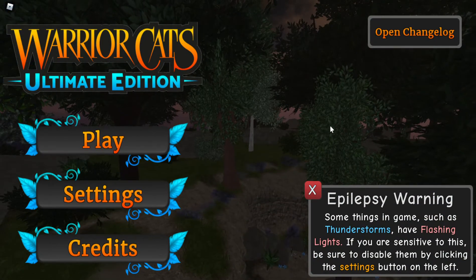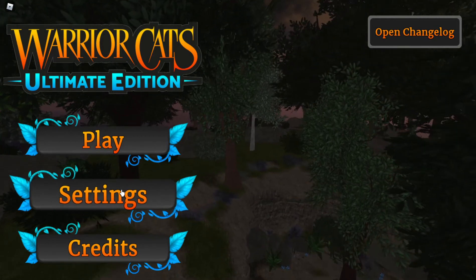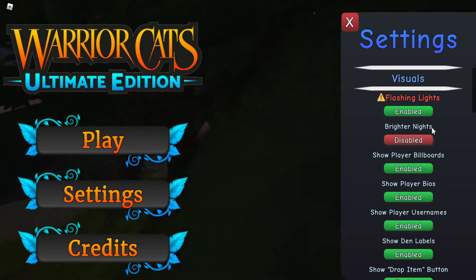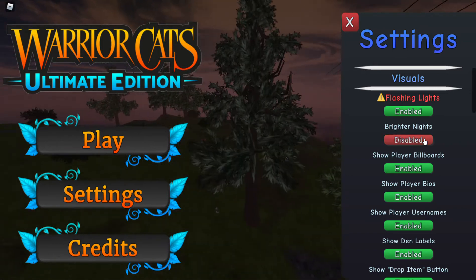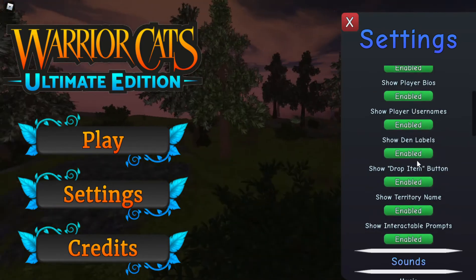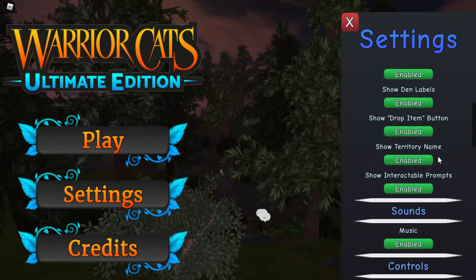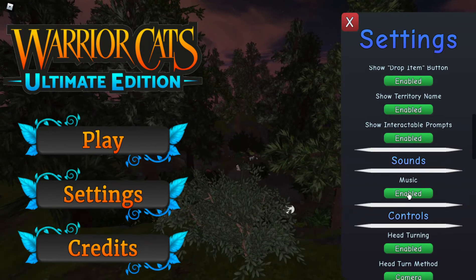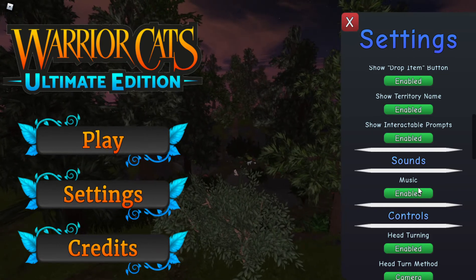If you are sensitive to these things because of epilepsy, disable certain things in here like flashing lights. Brighter nights — I like brighter nights. Show player billboards, show player bios, show player usernames, show den labels, show drop item button, show territory name, interactable prompts, sounds, music. I don't hear any music so I'm just going to disable it.